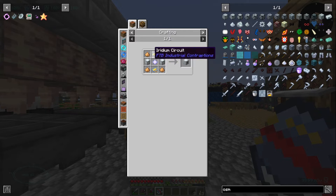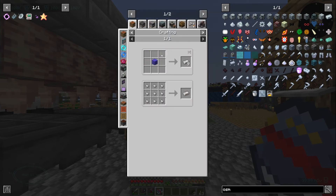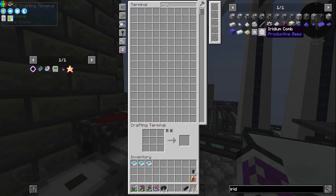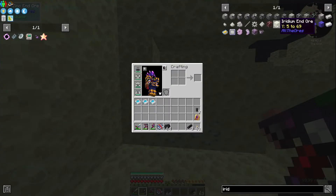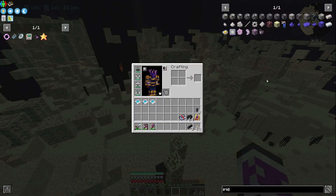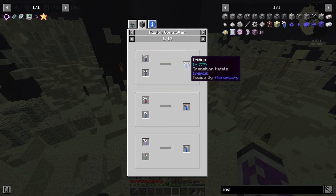Advanced Machine Block — I think I've got a recipe for that. Iridium Circuit — I do not. How do I get Iridium? Iridium Alloy — I need an Iridium ingot. And there's graphene. It seems like it might be complicated. It's just this Iridium. Looks like I can find it in the End, between Y5 and 69. It must be quite rare if I can't seem to find it anywhere. According to Reddit, it's just extraordinarily rare. But there is a workaround — with ChemLib I can make Iridium.